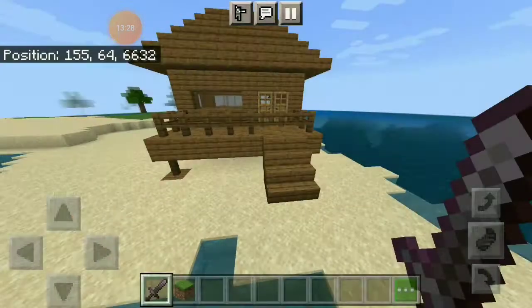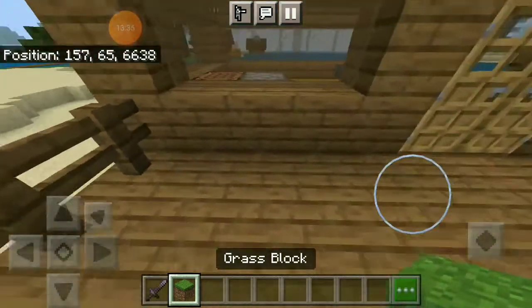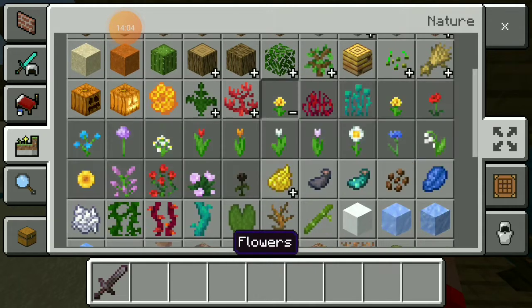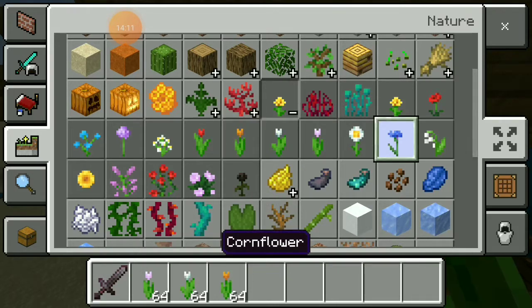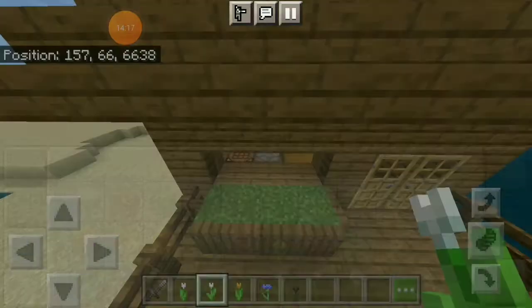Let's put grass blocks right here and a few different variants of flowers — pink tulip, white tulip, orange tulip, cornflower, and a dead rose. I kind of like it!